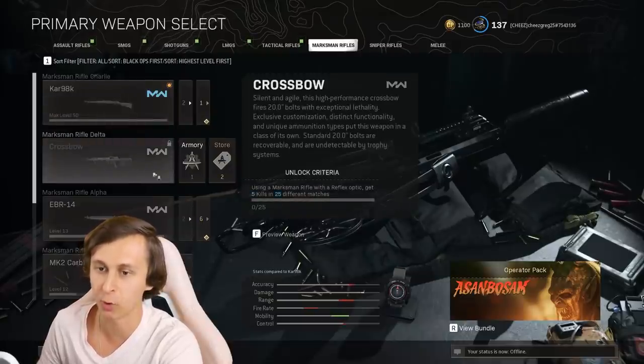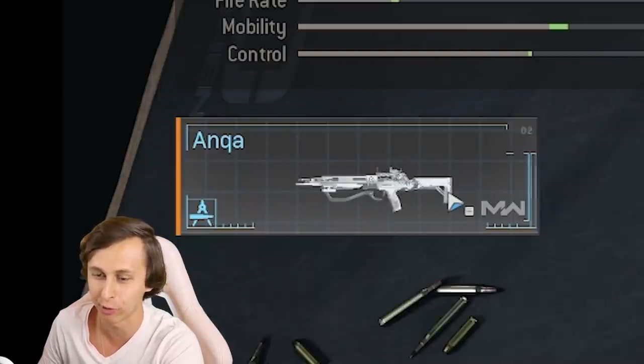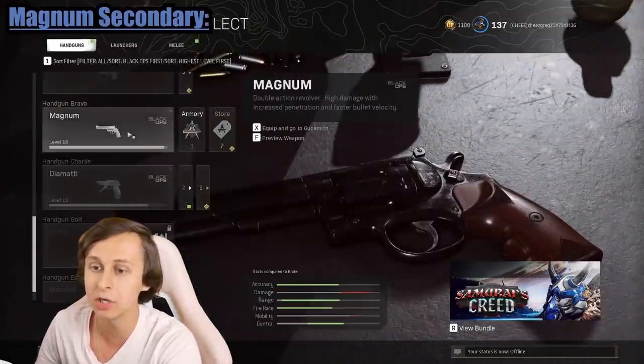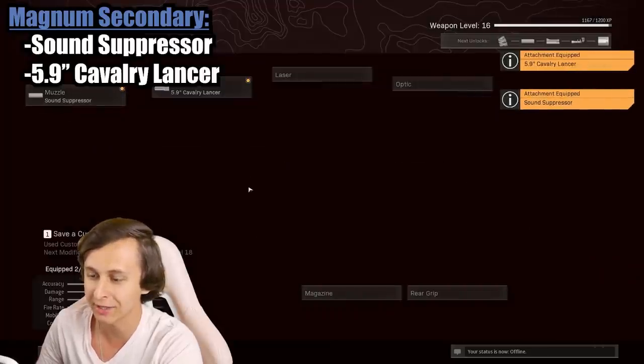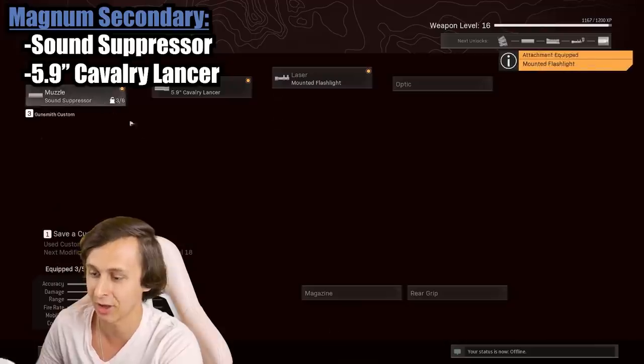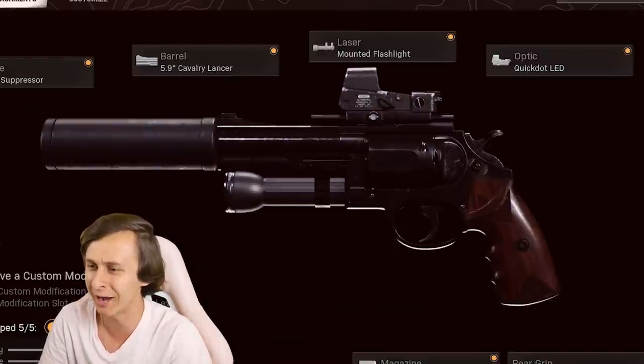First things first, the crossbow - which I don't have unlocked, but I do have this blueprint crossbow that I can use. And then they wanted me to use a magnum for the secondary, with a sound suppressor, cavalry lancer, mounted flashlight, some sort of sight, and a nine-round magazine. Look how hideous that loadout is.